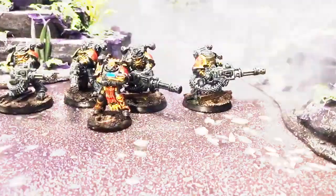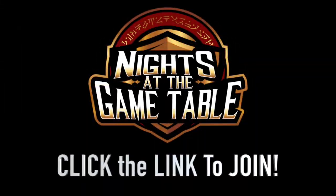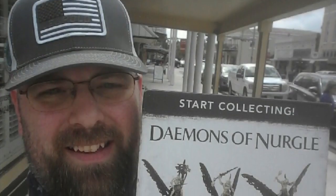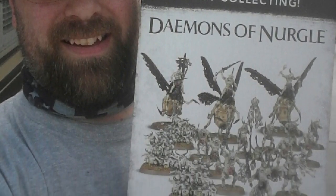While the players are setting up, do you want a chance to receive a start collecting box of your choice? Consider joining the Knights at the Game Table mailing list via the link below. We pick one random person from the list every month and send them a start collecting box of their choice, like last month's winner Aaron Sarbray, who chose a Nurgle Demon start collecting box.